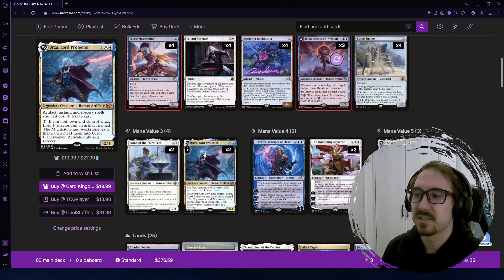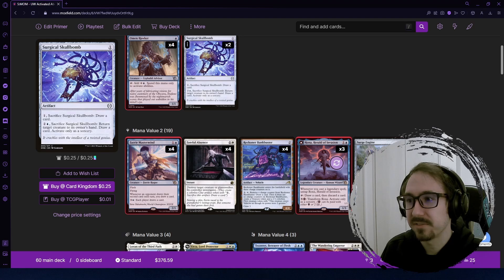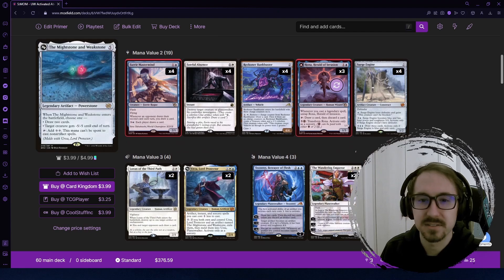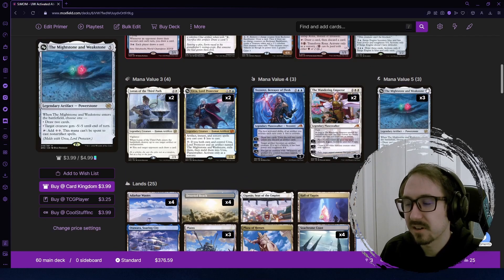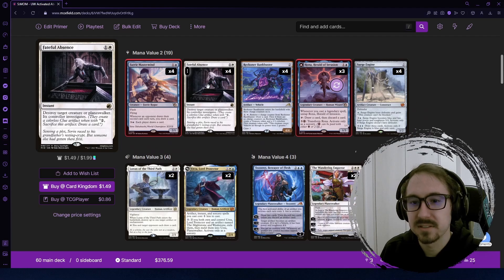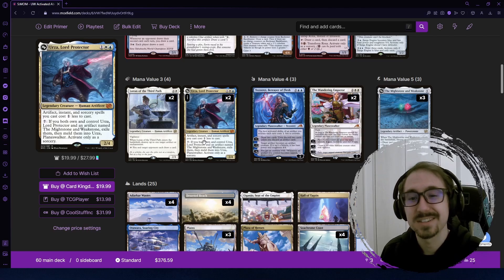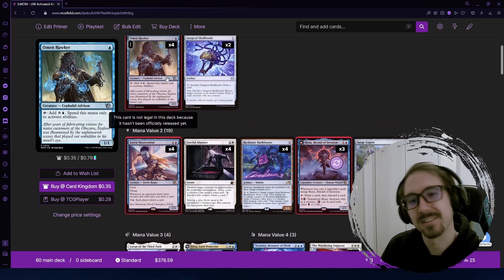Urza synergizes really well with the deck. He makes your artifacts, instants, and sorceries cheaper, and we're running quite a few artifacts: Skull Bomb, Bank Buster, Surge Engine, and Mightstone and Weakstone, which is a solid removal and draw engine. All of those get cheaper with Urza. We also have Fateful Absence, which can be reduced to one mana. And importantly, Urza himself has an activated ability that we can abuse with the Omen Hawker.